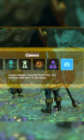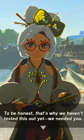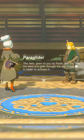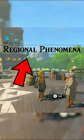Here's how to quickly unlock the camera feature in Zelda Tears of the Kingdom. First you'll need to speak with Para at Lookout Landing, complete the first quest to receive the paraglider, and then talk to her again to begin her second quest.